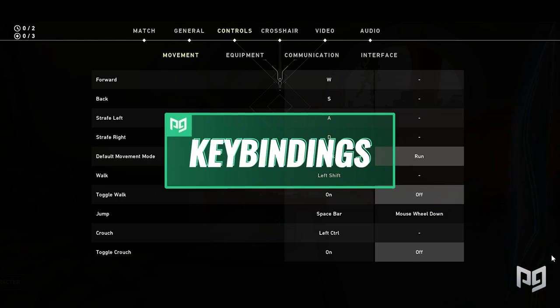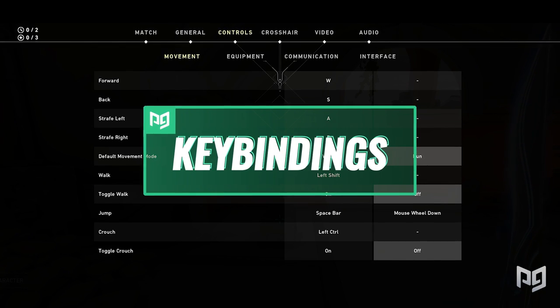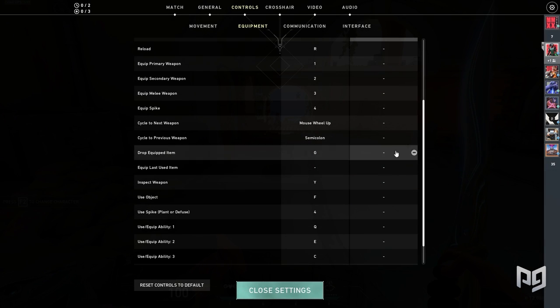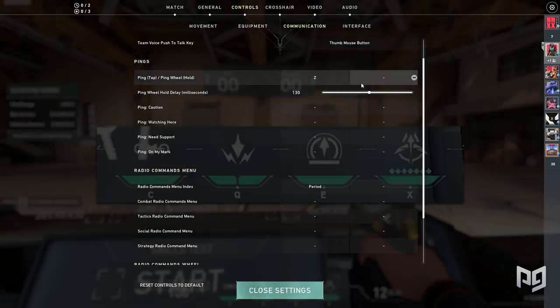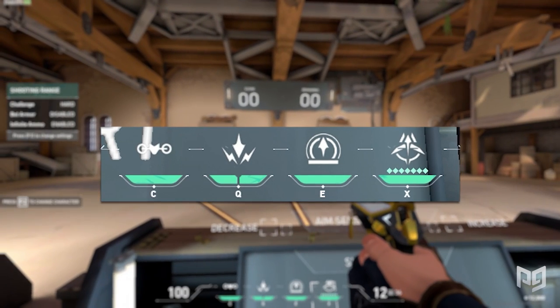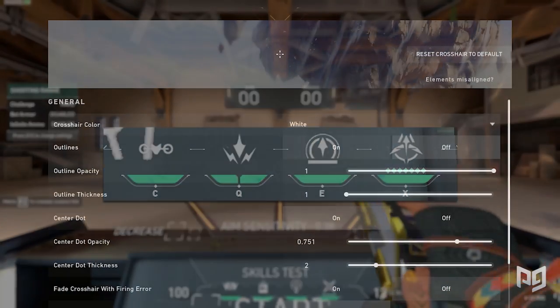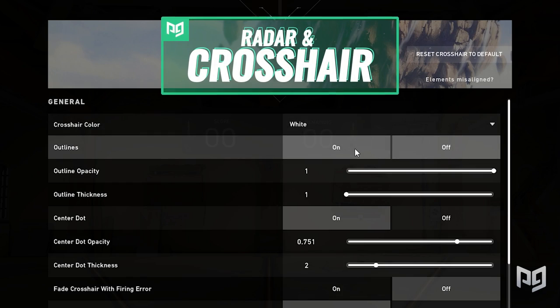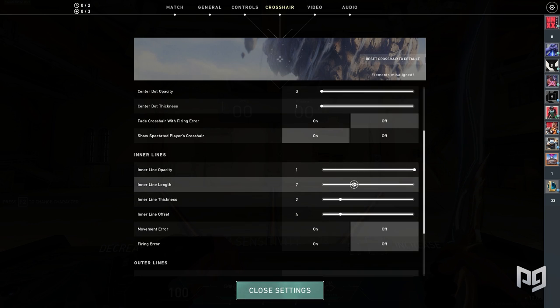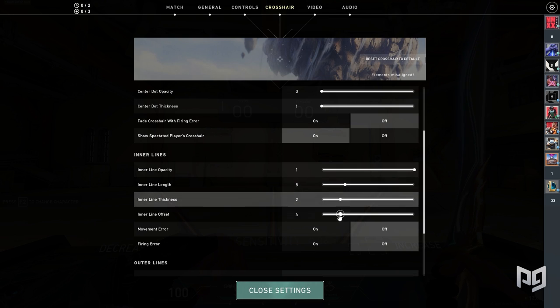Like everyone else we've looked at, Brax keeps his keybinds pretty standard: left shift for walk, left control for crouching, F to interact with objects, and number keys 1, 2, 3, and 4 to swap between weapons and the spike. For abilities, he uses C for ability 1, Q for ability 2, E for ability 3, and X for his ultimate. Following the Hiko trend, Brax also uses a white crosshair, though unlike everyone else, he has opted not to use an outline. He uses inner lines only — opacity 1, length 5, thickness 2, and offset 2.